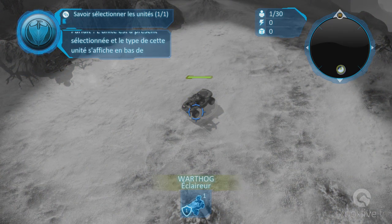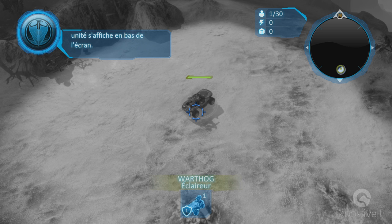L'unité est maintenant sélectionnée et le type de cette unité s'affiche en bas de l'écran. Ordonnons-lui d'aller à la fusée éclairante suivante. Déplacez le réticule jusqu'à l'emplacement souhaité et appuyez sur X.